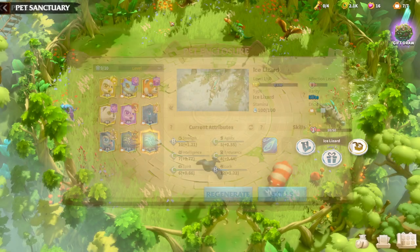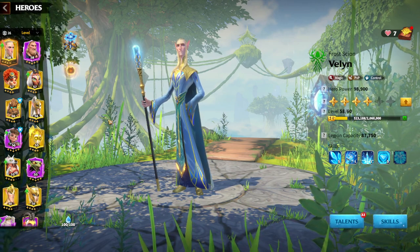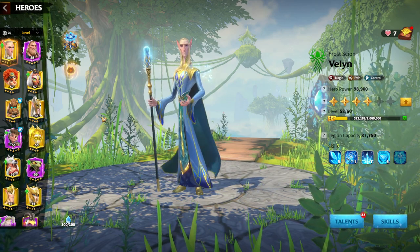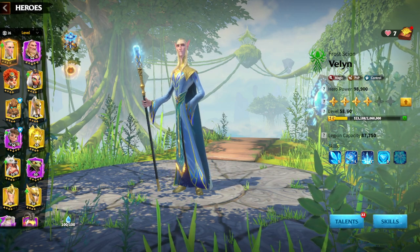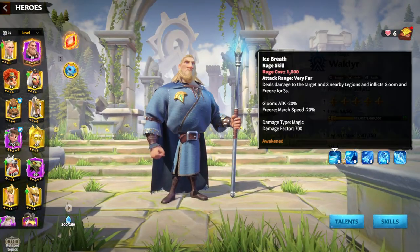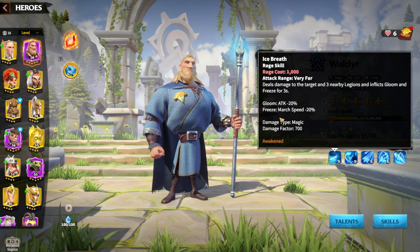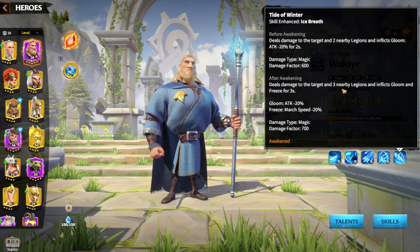Now, most importantly, we are going to speak about Hero Pairs, which is pretty straightforward in my opinion. Almost every Magic Hero Pair that is not flying would be suitable for Ice Lizard, because Ice Lizard is a Land Warpet — it would be useless on a flying unit. For example, I would happily use Ice Lizard on my Walder and Valin. The skills theme and skills synergy are pretty similar — for Walder and Valin you are getting a lot of March Speed Reduction, Freeze, and Gloom. Walder deals additional nearby Legion damage, same as Ice Core.